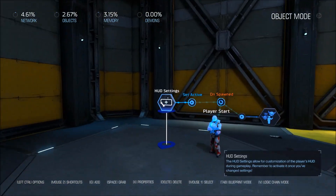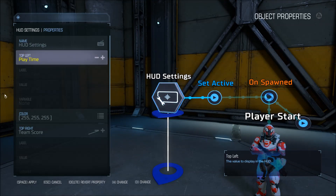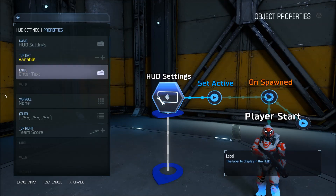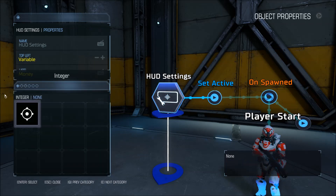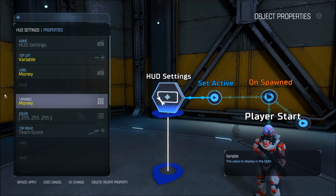I'm just going to set up the resource in the HUD real quick so you can see it. Let's change this to variable, change the label to money, and the variable is set over here to resource — player resource.